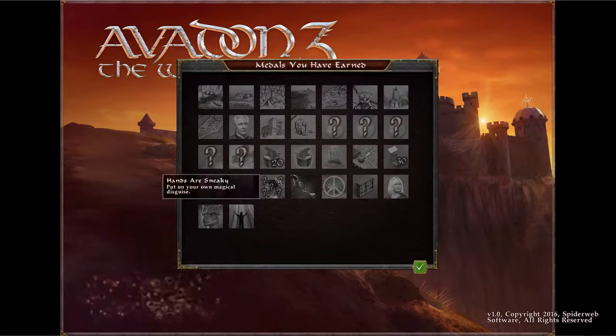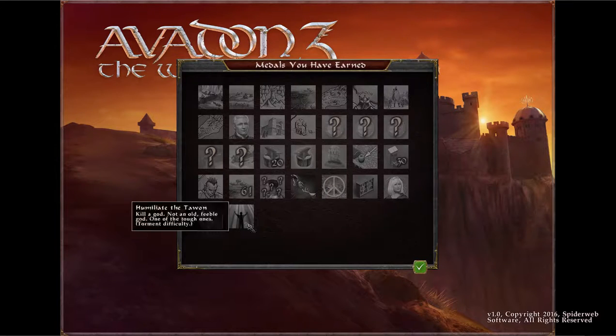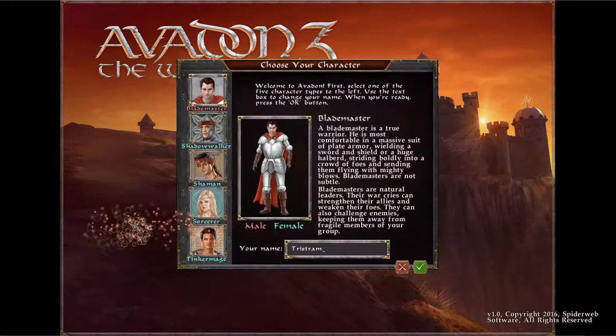Ooh, medals. This is like achievements and such you can get. Some of them are secrets — 'Bring praise to the bars and wounds with minimal bloodshed.' Ooh, a dragon! Yay! Oh no — kill a dragon. Oh my. Way to hand slowly. All right, let's get started, shall we?